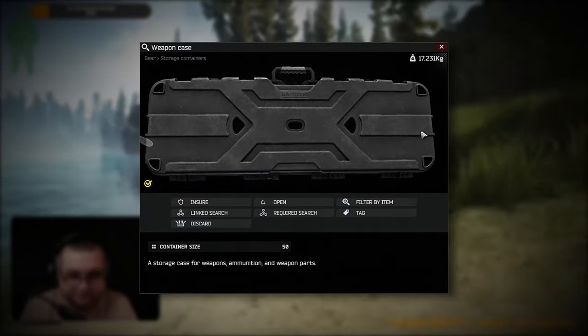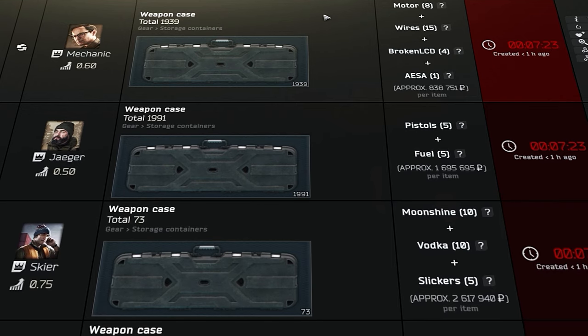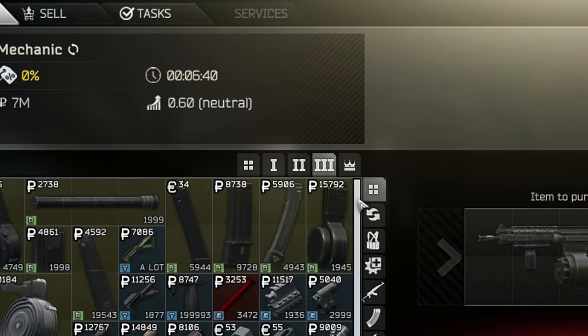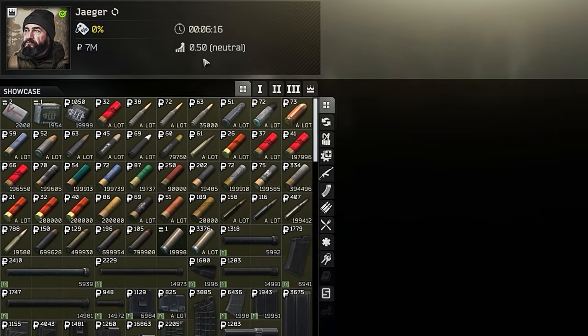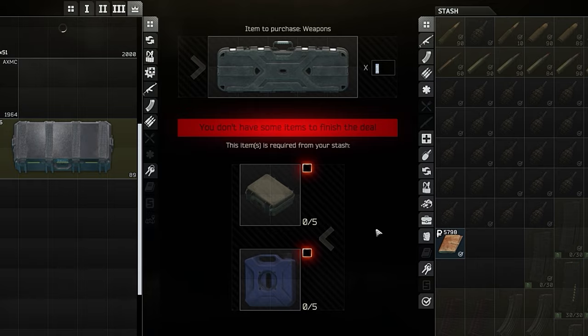Weapon case — you can store either weapons or mods in it. There are many different ways to get it. However, a worthy option is exchanging it with the third level Mechanic for graphics cards. Bartering for bitcoins isn't profitable. An alternative option is to trade at fourth Jaeger loyalty, which is also a decent option.